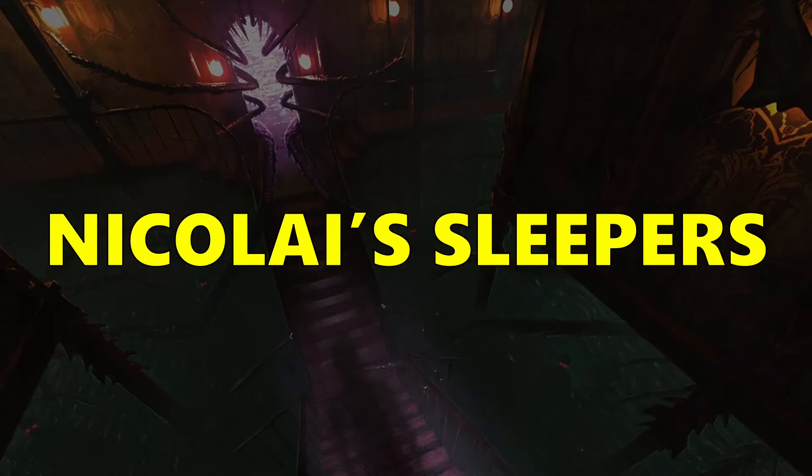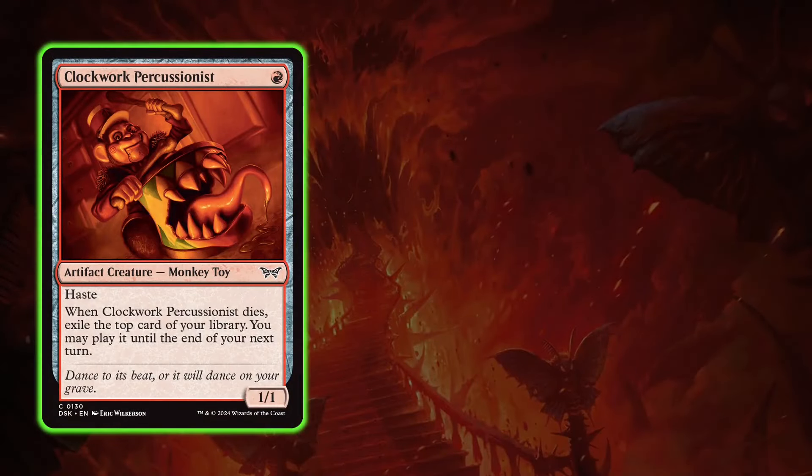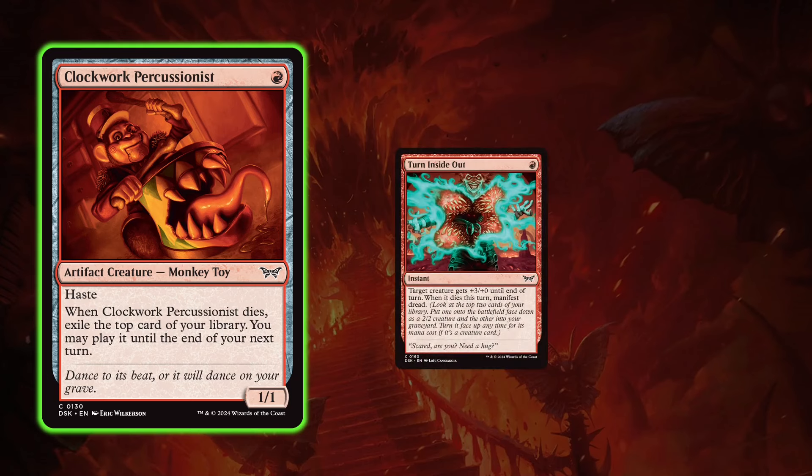Next are some sleeper cards to keep in mind, especially if you haven't been drafting this format as much. First up is Clockwork Percussionist. If you haven't been playing this format much, it can come off as a little underwhelming — it's just a 1/1 and maybe you exile something you can't even play — but this card is absolutely fantastic. It fits really nicely with sacrifice themes and combat tricks that reward you for attacking. One really good combo is Turn Inside Out: you attack with Clockwork Percussionist every turn, give it +3/+0, it'll trade with whatever blocks it, you'll get a card from the Clockwork Percussionist, and you'll Manifest Dread. That's a really mana-efficient way to trade with bigger creatures.